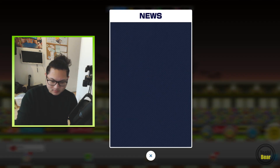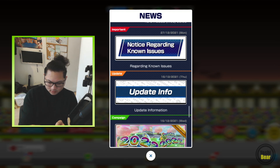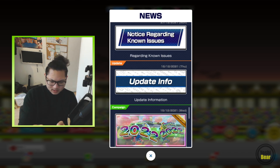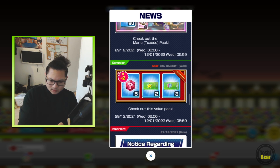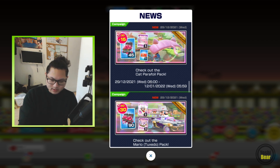Alright, let's see what's in store for us. Let's briefly look at the packs. We still have the 2022 glider which hasn't been that useful. 2021 wasn't useful, 2020 was useful back then but now it's not that great. We have Mario Tuxedo there.